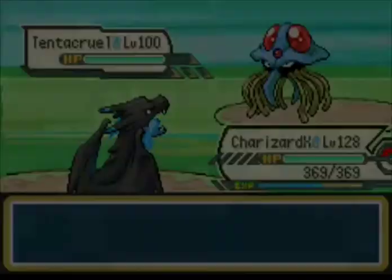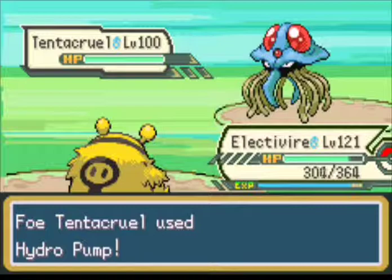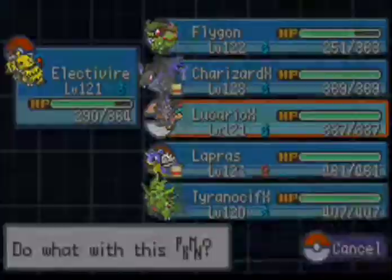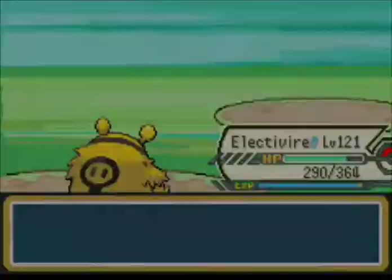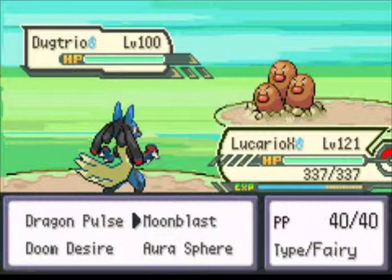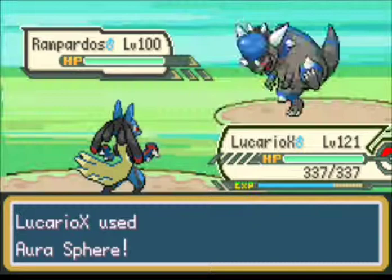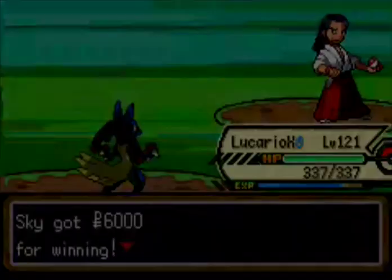And Tentacruel is up — let's switch out to Electivire and go for Thunderbolt. Dragonite is the next one, so let's switch out to Lucario X and go for Aura Sphere. Rampardos is the last one, and we defeated Rampardos successfully. Let's challenge Emperor Shogun!